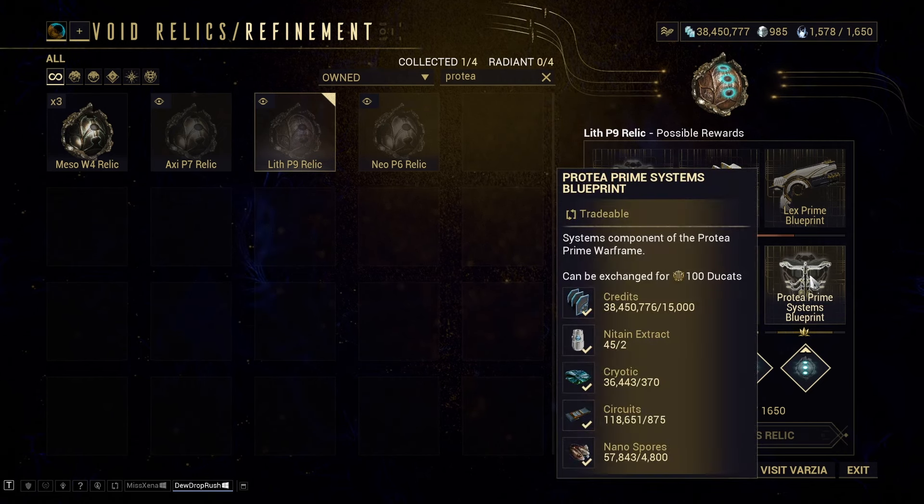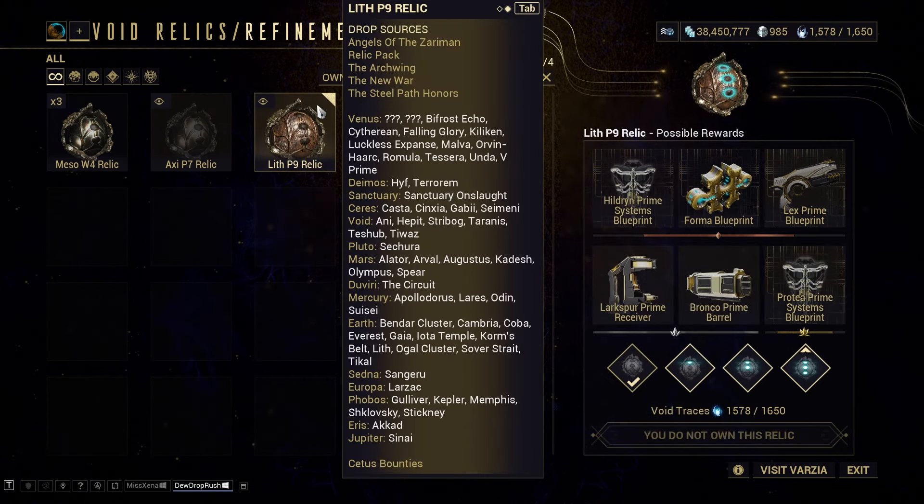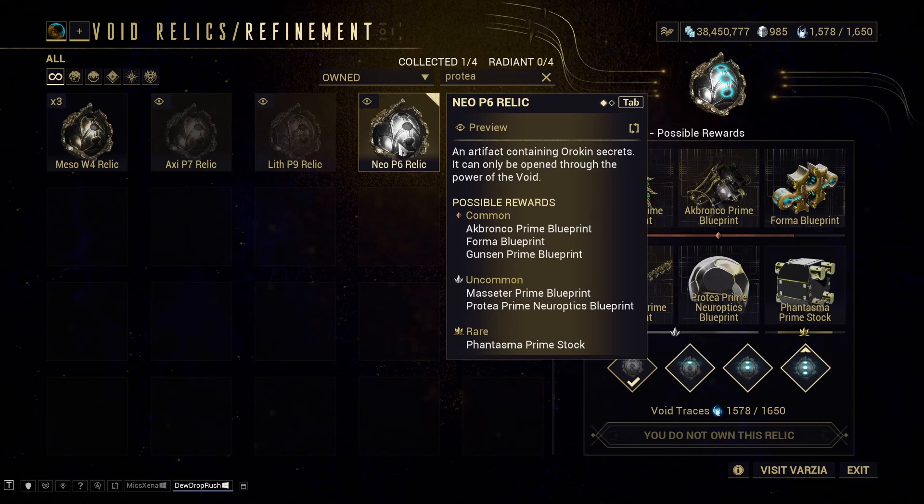Lith P9 for Protea Prime Systems — you're going to want to go to Void Hepit. Other missions exist but I wouldn't really recommend any of them; Hepit is really the best one. You get the chance to get this relic — always just a chance based on a drop pool — for a one-minute run, and you can do that consistently in the void capture missions.